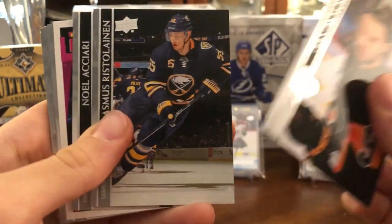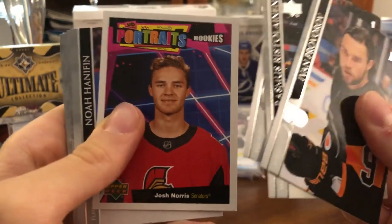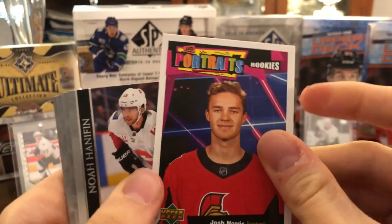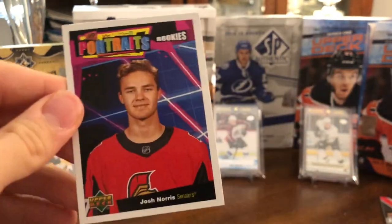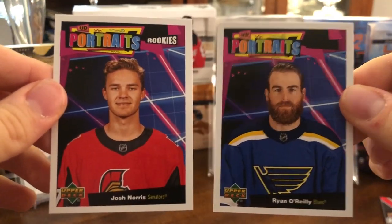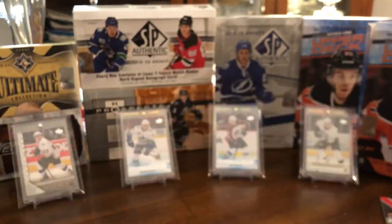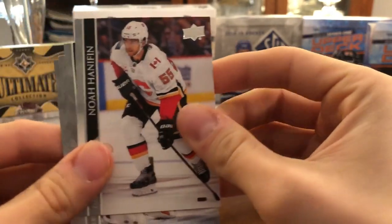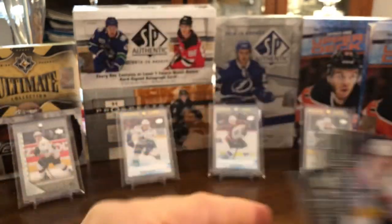Ivan Provorov, Rasmus Ristolainen, Noel Acciari, Josh Norris, and UD Portraits Rookies — there's a rookie one. It's the exact same design as the regular, it's just a rookie. I don't see any difference except for the black space is empty there. Noah Hanifin, Carter Hart, Christian Dvorak, and Jean-Gabriel Pageau.